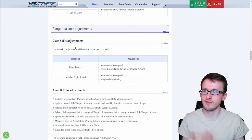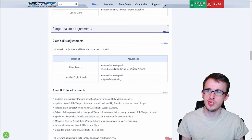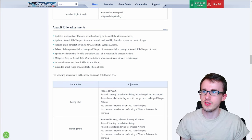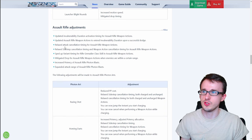Moving on to Ranger: for class skill adjustments, Blight Rounds get increased motion speed — likely animation speed, though it could also be projectile speed. The regular Blight Round gets relaxed cancellation timing for the weapon action, and the launcher variant gets mitigated drop timing. For the assault rifle weapon action adjustments, they updated the invulnerability duration activation timing, extended the duration upon a successful dodge, relaxed attack and sidestep cancellation timing, sped up the variant timing with the Grenader skill, and mitigated the drop when enemies are within a certain range.